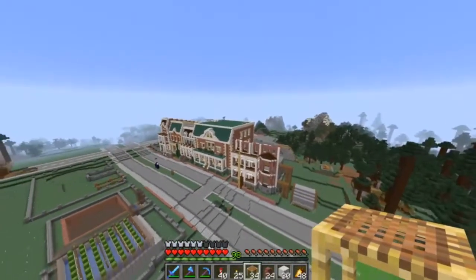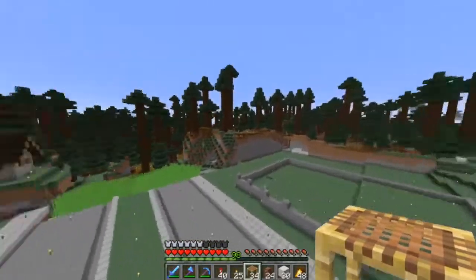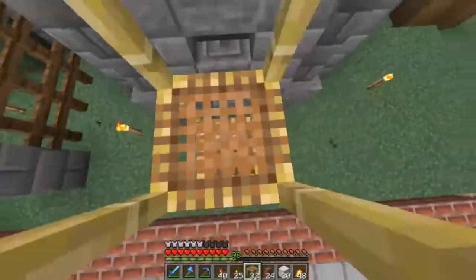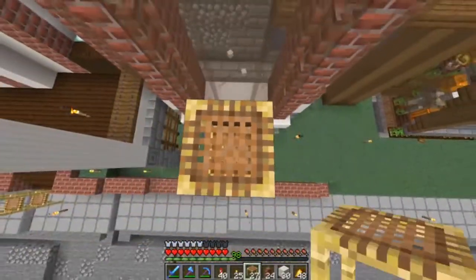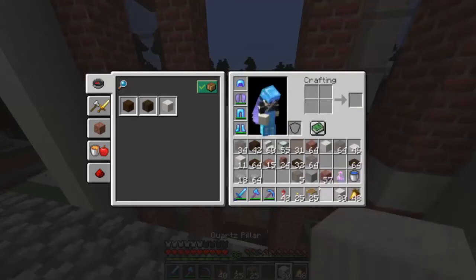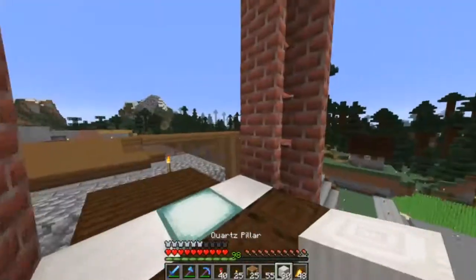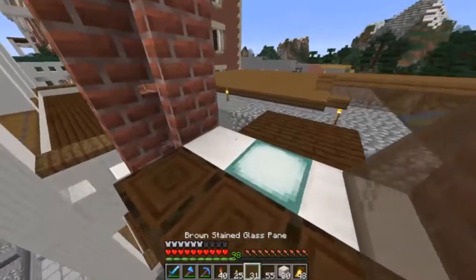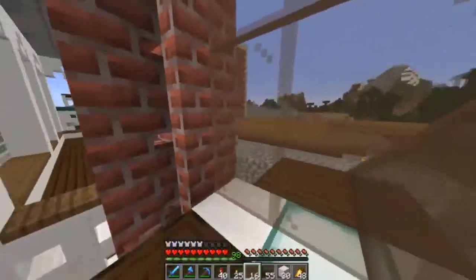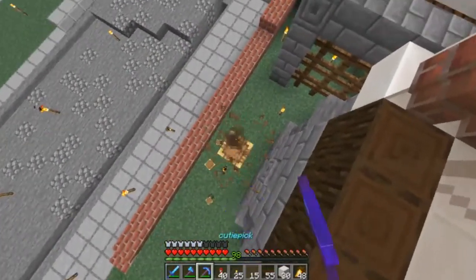That looks pretty good. Now we just got to do the roof part, which I'm going to be doing in black terracotta. I went over to the wither rose farm and AFK'd it for a very, very long time — like 12 to 15 hours — for Goody. If you guys remember we built that thing a few episodes ago, I was having trouble with it breaking. I actually didn't have any trouble with it breaking for about 10 hours, and then I came back a few hours later and it had broken — the iron golem had died. I think it's just a bug where the wither is tracking the iron golem on accident.